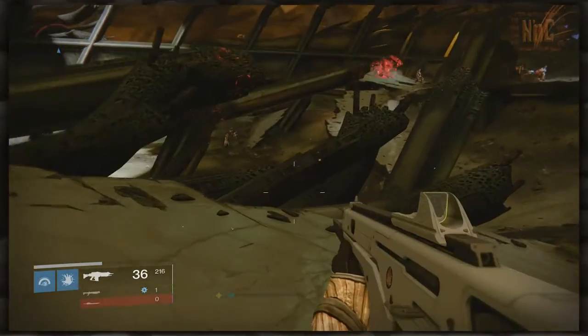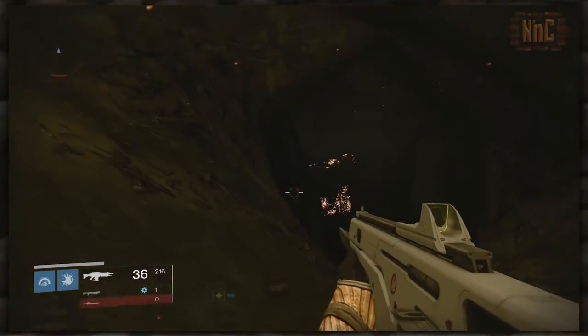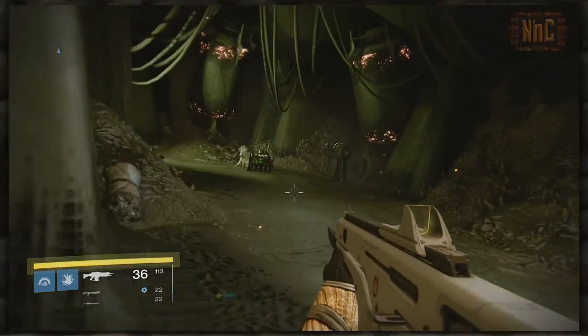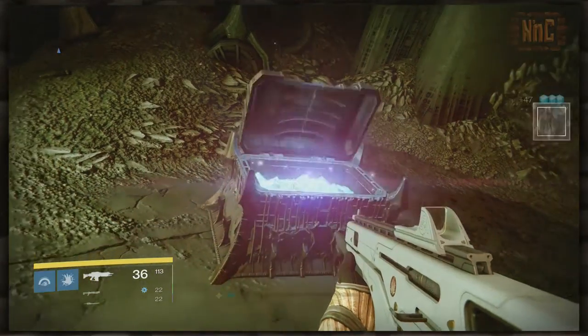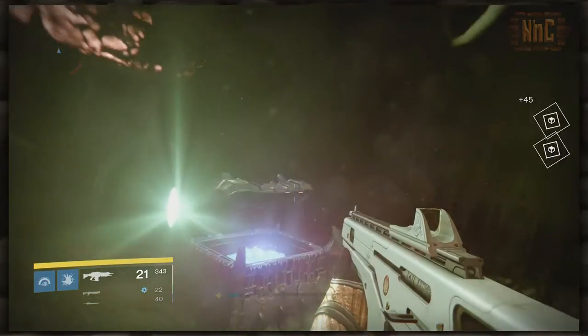The first one is off to the left, down through some twisted burning rubble thanks to the Cabal. If you turn around, there's a door right in front of you. This one has four different spawn locations. One over to the left by the Wormsinger Rune Shrine, or you might see it off to the left in the corner where you'll get some more Hadium Flakes.